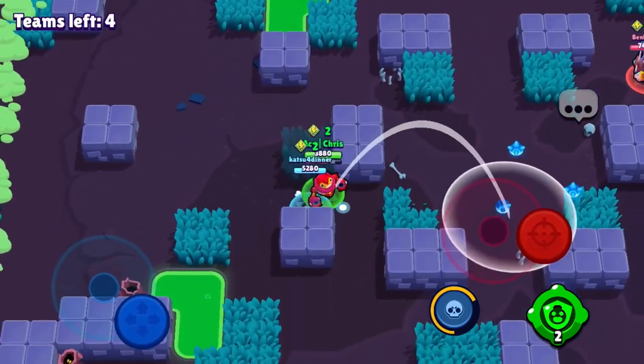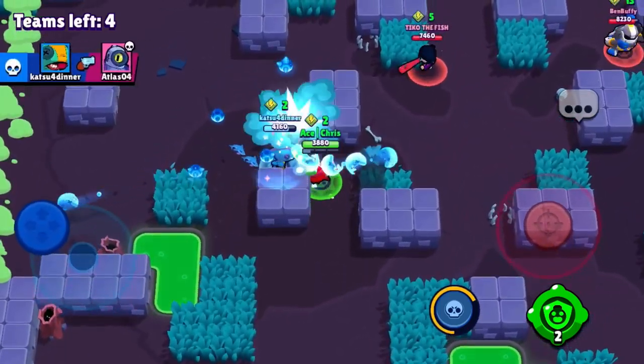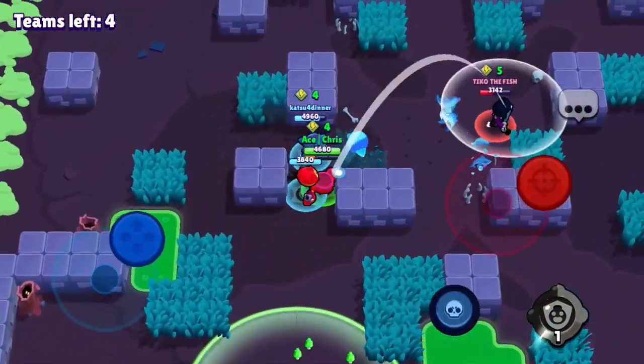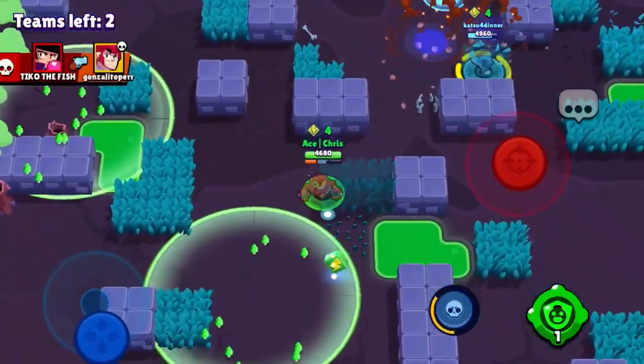We saw a Surge with 13 Pyro Cubes, and Rico came right up to us, so we easily take him out with our Leon teammate. I use the gadget on the same BB again because he gets way too close. I throw the Tick head, but there's an Edgar camping in a bush and I didn't even realize.